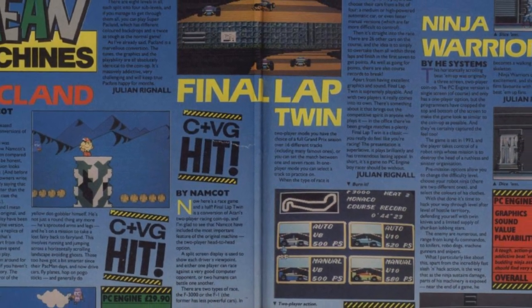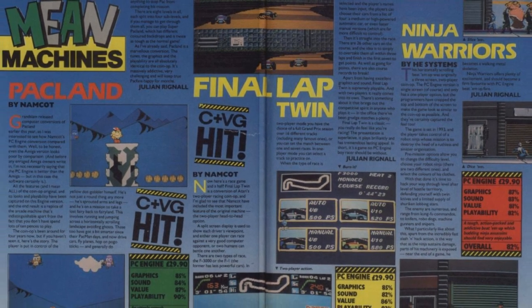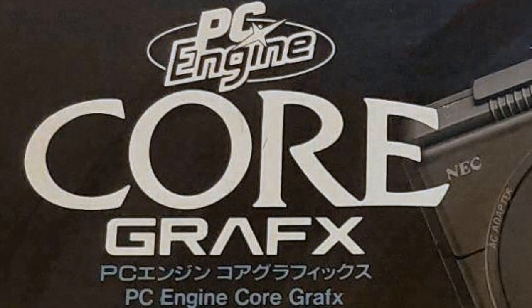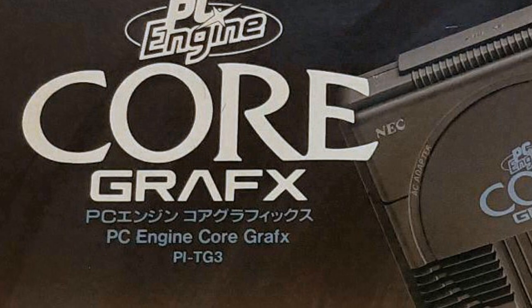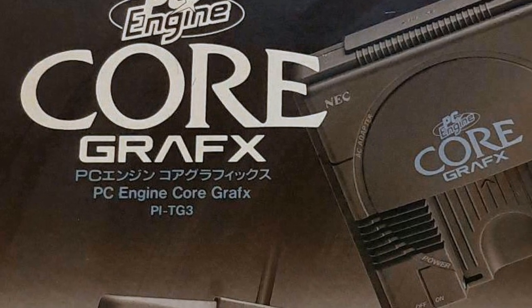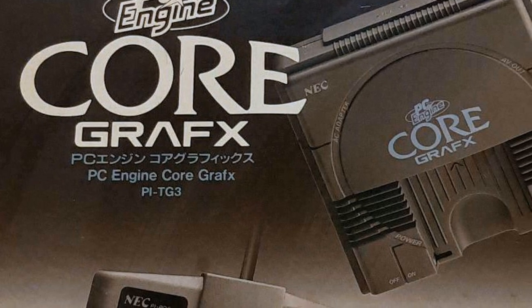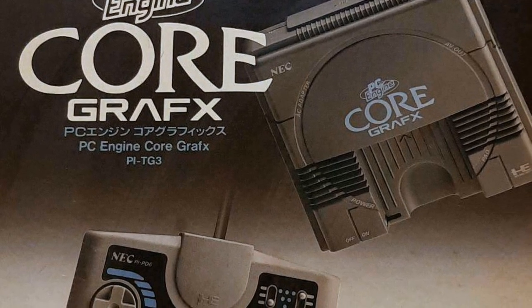So I imported one from Japan, probably cost about 40 to 45 pounds all told at that point. It was still reasonably cheap to get a hold of these things, and I got myself one of the grey core graphics machines because first and foremost it was cheaper than the original white PC Engine, and also had AV output built in so you didn't have to get a modification done or buy one already modified.